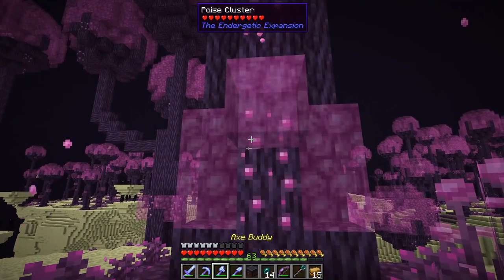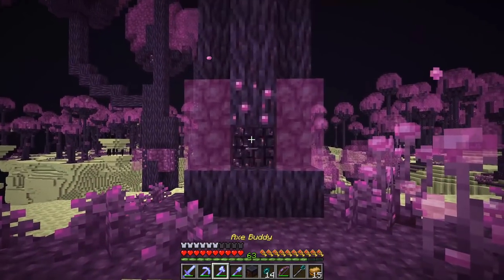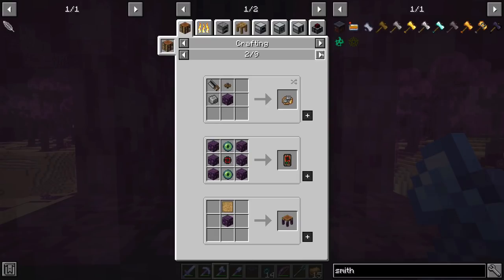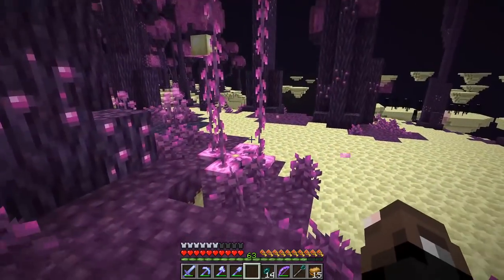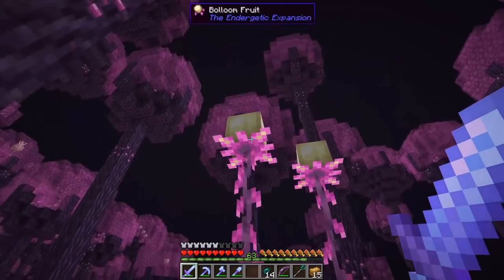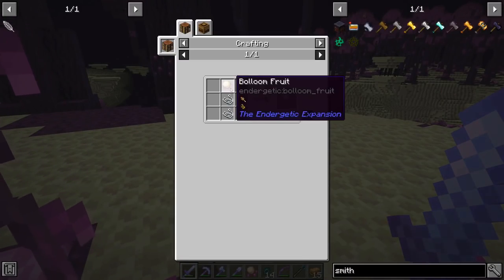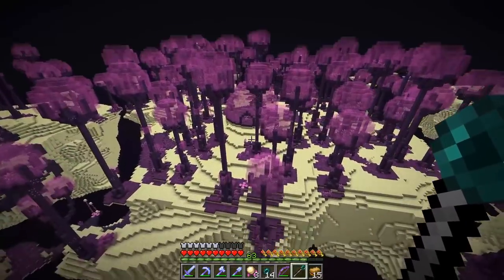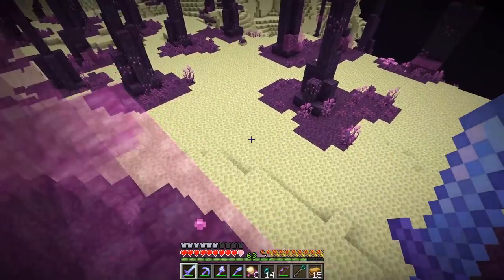Now all of this stuff — why does it move? Oh I don't like that, that was gross. Like is all this stuff used for something or is it all just decoration? I might, in the next episode or before the next episode, take some time to look into the endogenic expansion and just kind of see what it's all about, because I really haven't used it too much. So for now I'm just going to go get my second elytra so we can make our flight thing and then get out of here.